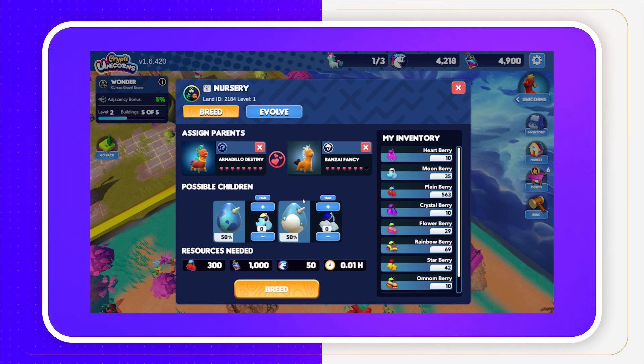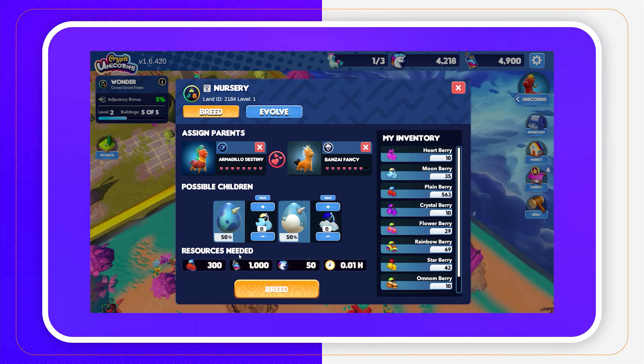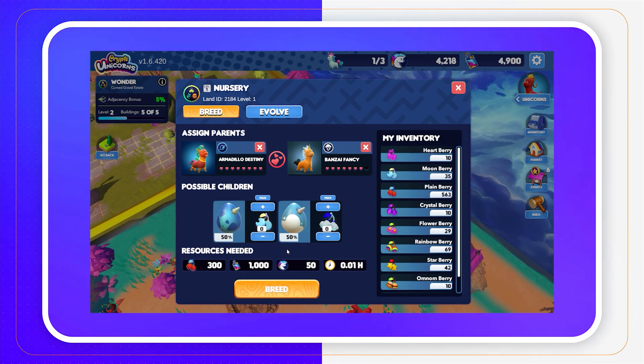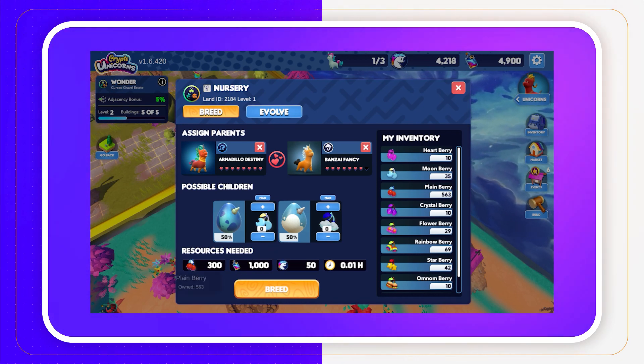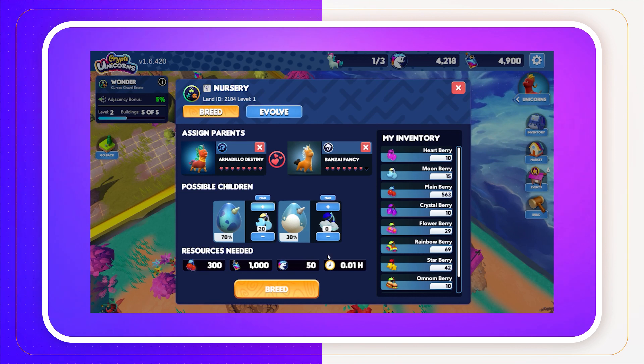You'll also need some unicorn milk, rainbow tokens, and berries. When you're ready, enter the nursery and assign the parents. The cost to breed will be displayed, along with the option to add additional berries to influence what class the newborn unicorn will be.